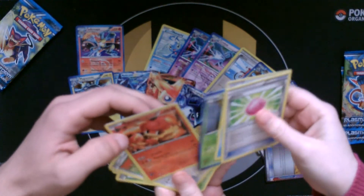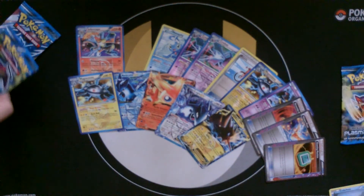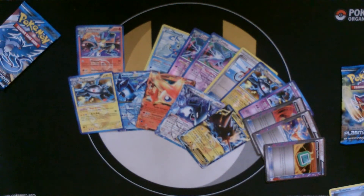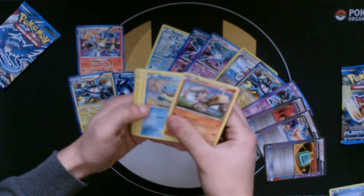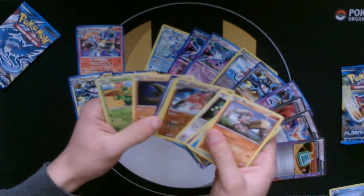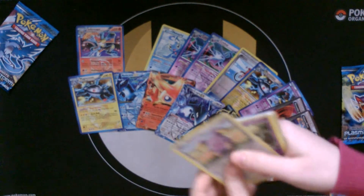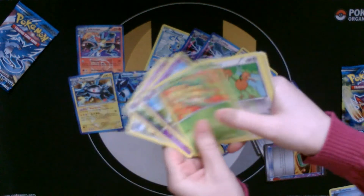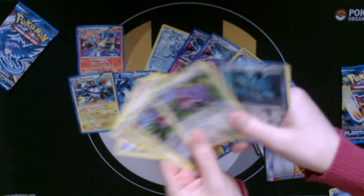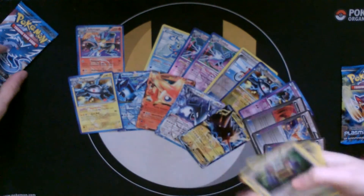What was the reverse holo in there? There's a Pawniard — not going to use that. Another two packs on each side. A Conkeldurr — nothing that great in there. Exploud, I think it is — nothing great.